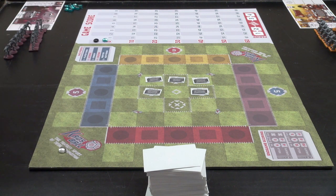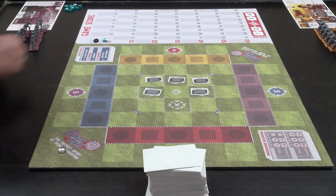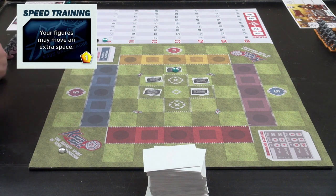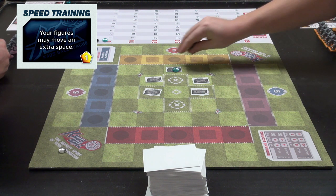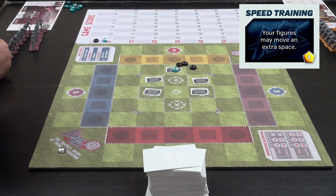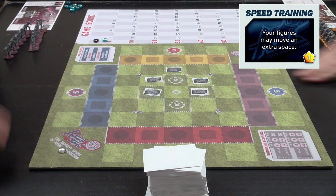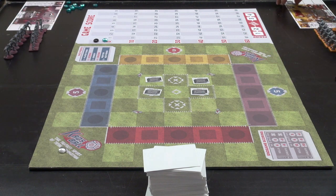Since I won that round I pick again. I think you're probably going to take speed training, so I'll start it out at one. I do want it — I'll go to three. That's a good play, because I think you'll let me have it for four. So I'll let you have it for three. It's all about figuring out where you think the break point is on your opponent's side — how much you can get them to spend without them saying 'nope, all yours.'